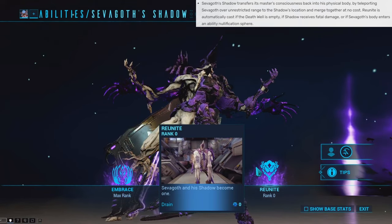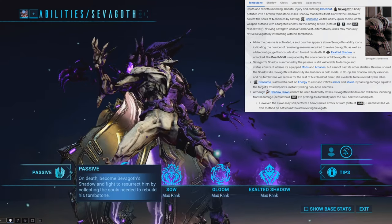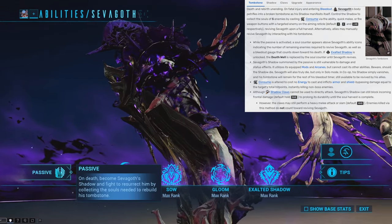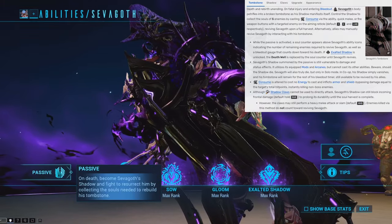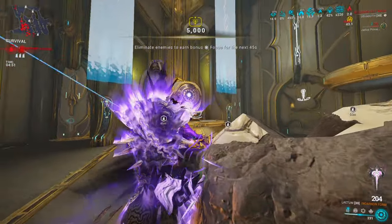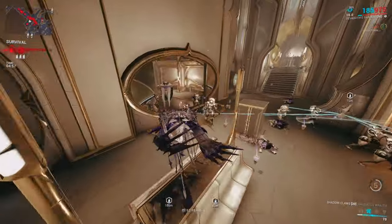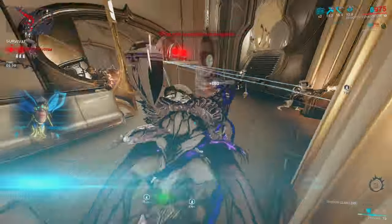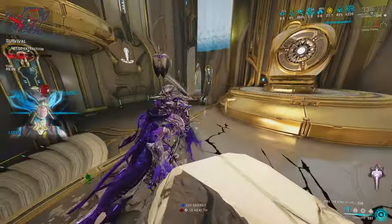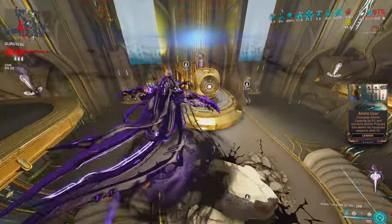The Shadow's last ability is called Reunite, which allows the Shadow to reunite with Sevagoth so you can transform back. Now for Sevagoth's passive — whenever you die or receive a fatal blow that would normally put you in bleed out, Sevagoth's body transforms into a tombstone and the Shadow manifests. During this period you have a limited amount of time to collect the souls of 5 enemies by using Consume. When you collect all 5 souls, you are completely revived with full health and full shields.